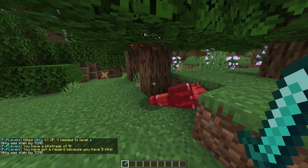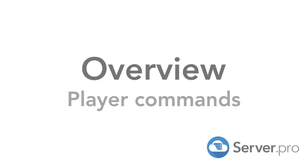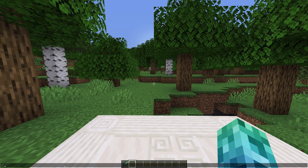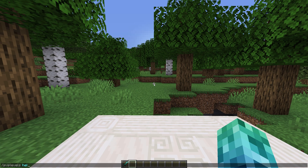Upon getting a fifth kill, we receive an award for having a killstreak. We can get some info on the plugin with /pvplevels, and for help with commands, we can use /pvplevels help.